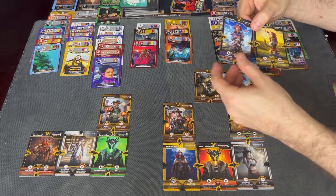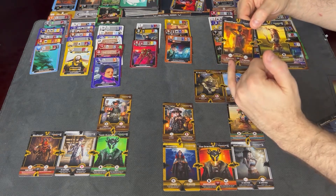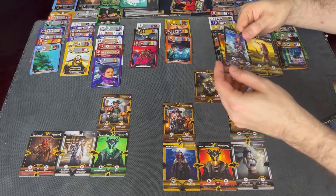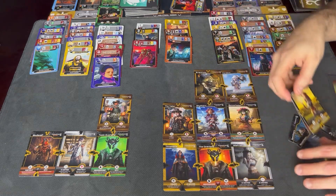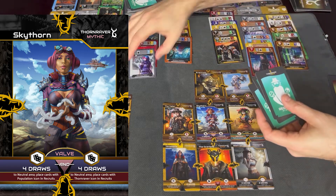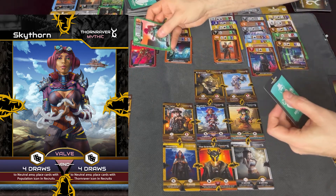A valve, on the other hand, gives you multiple options — you can do one of two things. For example, here's another valve: you can do this or this; in this case you can do this and this. We'll go ahead and do Sky Thorn right now. Sky Thorn is real simple — you're going to draw four cards to the neutral, and any that have the population icon will come to my recruits. That one has the population icon, so we'll go: one — it has it, two — it does not.